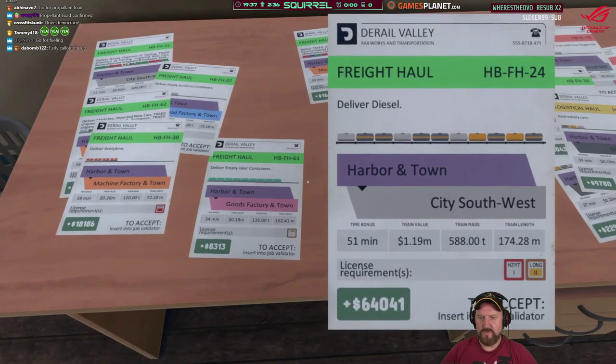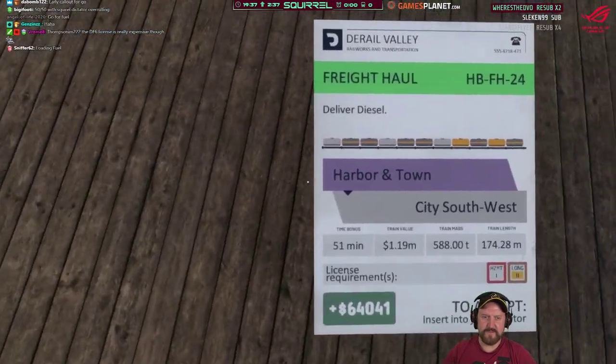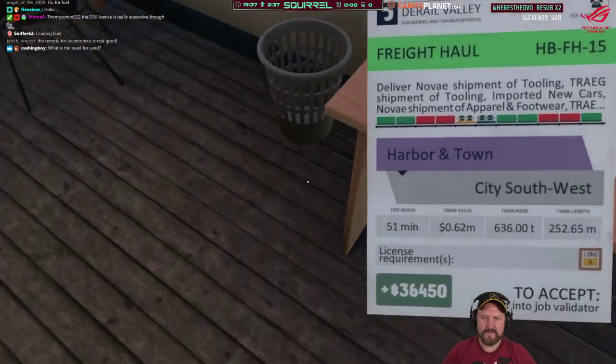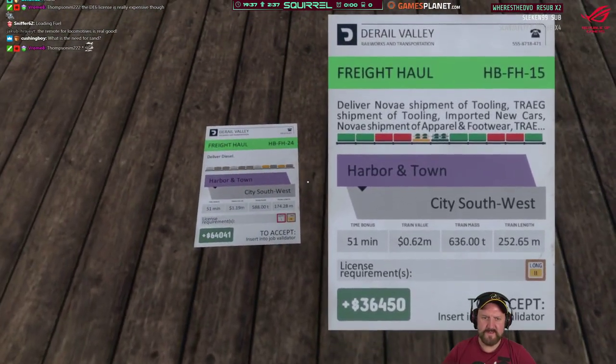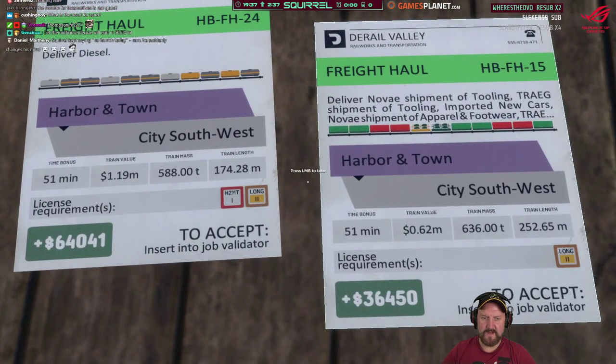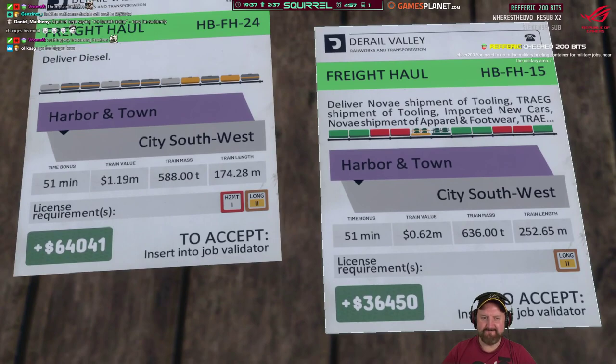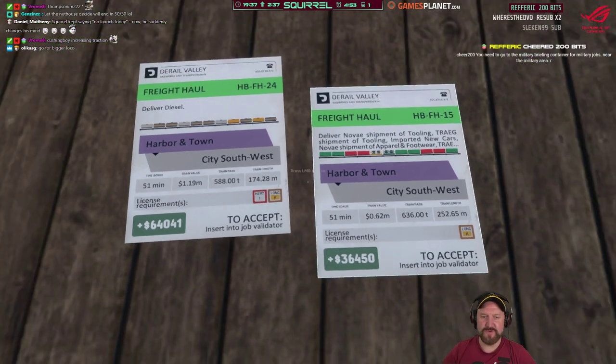What's that? Hazmat 1 — completely doable, 588 tonnes. Sounds good. City South West. We could do that, except that's a bit much — 1,200 tonnes, that's more than the two shunters can do.